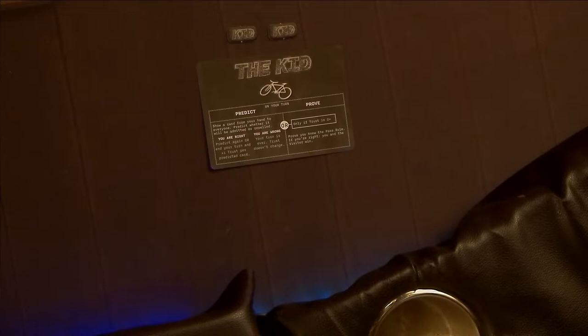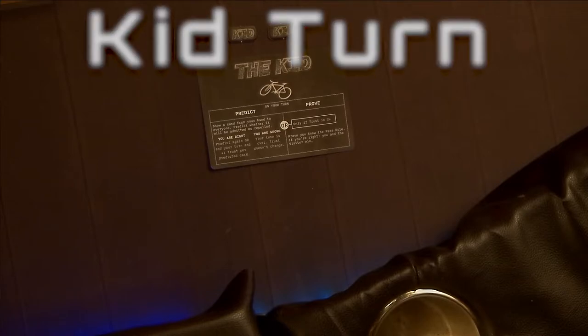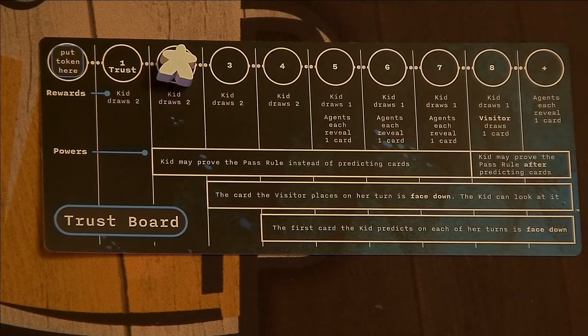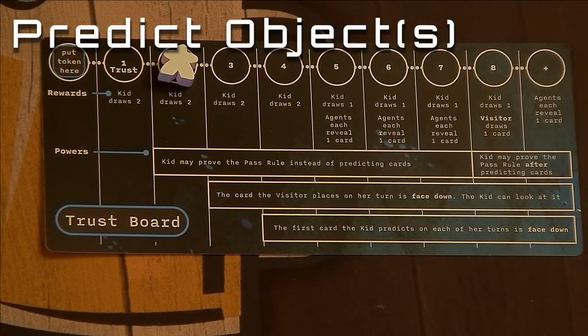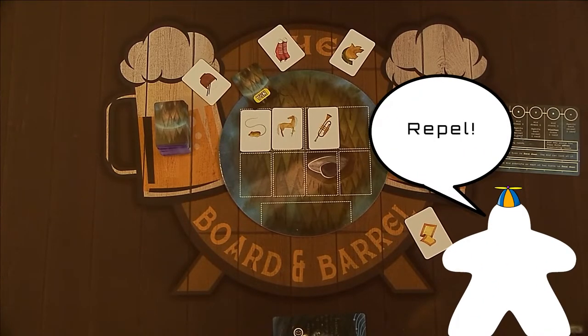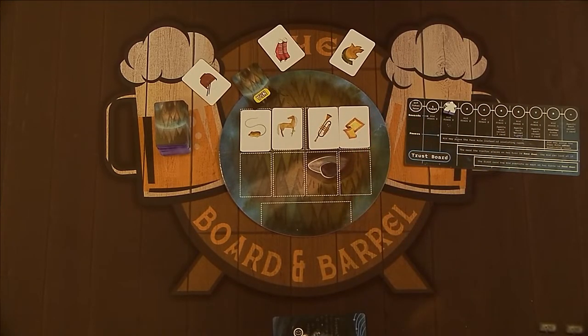Once all the agents have taken a turn, the kid gets a go. Her turn works a little differently. First, if she has no cards in her hand, she draws one from the deck. Then, depending on where her trust token is, she can choose to predict objects or attempt to prove the pass rule. The kid can predict objects no matter where her trust is. She chooses a card from her hand, reveals it to the whole group, and guesses whether it will be admitted or repelled. The Visitor then classifies the card. If the kid guessed wrong, she gains nothing and her turn ends. If she was right, she may choose whether to stop or to guess another card, with a limit of three cards per turn.